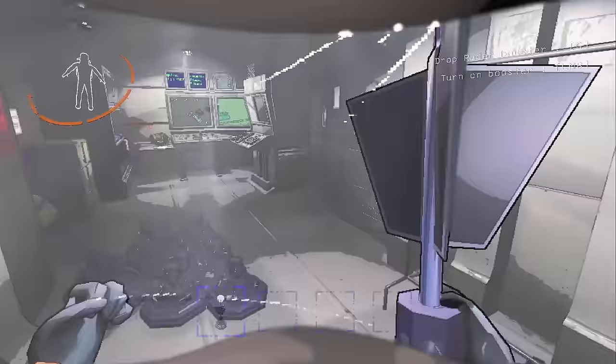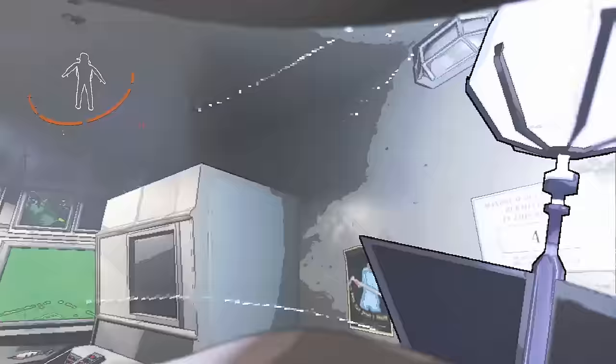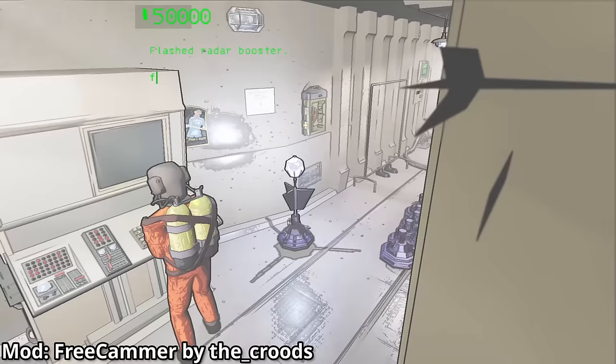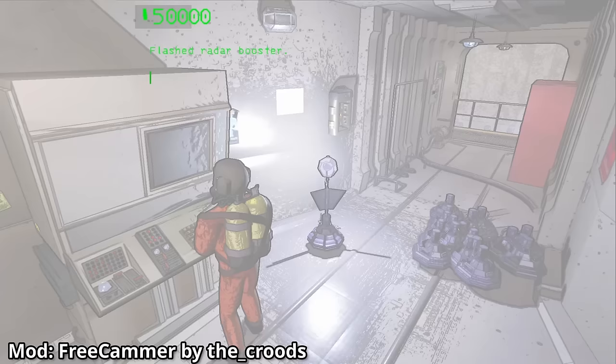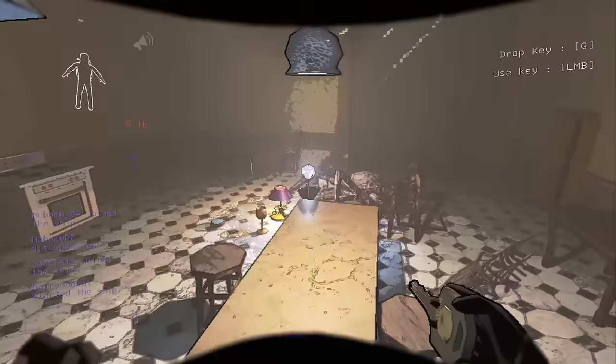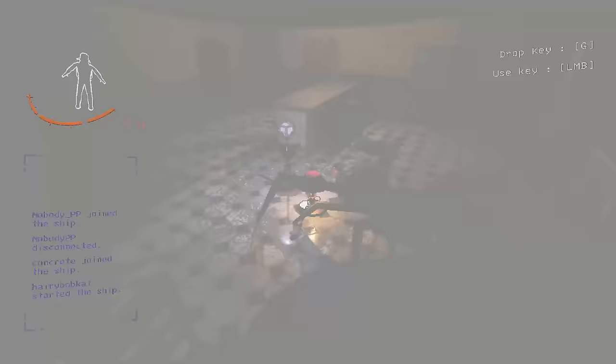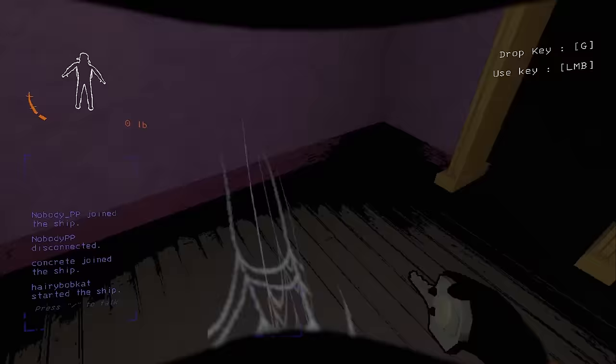The final use for the Radar Booster is the Flash command. The Flash command is activated by the operator typing 'flash [name]' into the terminal, causing the Radar Booster to flash a bright light similar to stun grenades. It will stun enemies but also temporarily blind any players near it or holding it. It has infinite flashes and a short cooldown. So as long as the terminal operator knows what they're doing, it can be a very effective tool against certain entities.